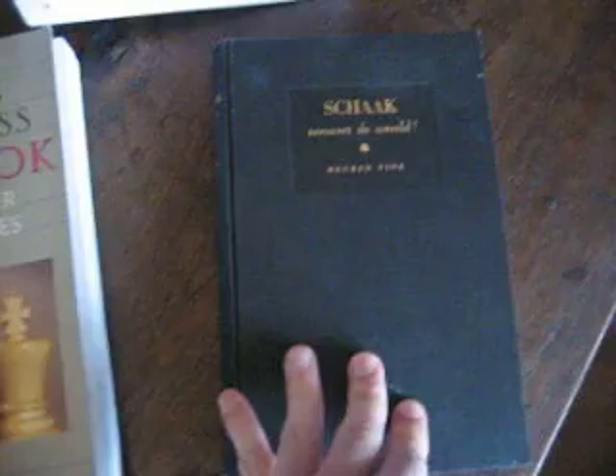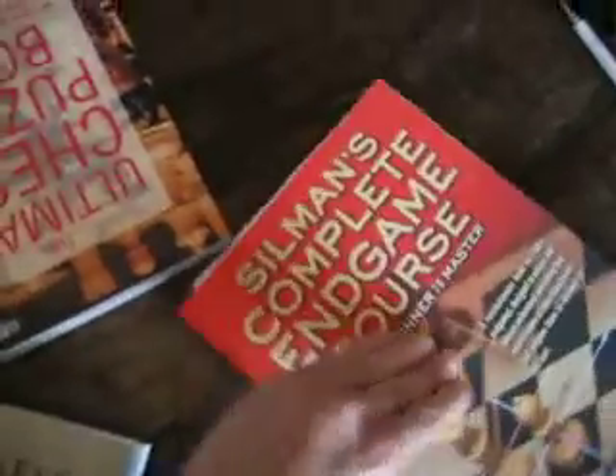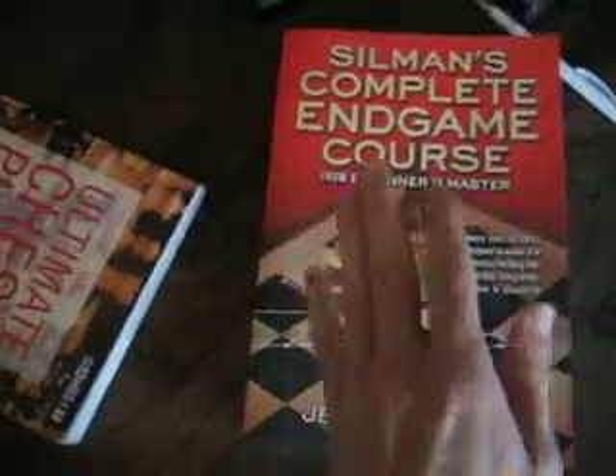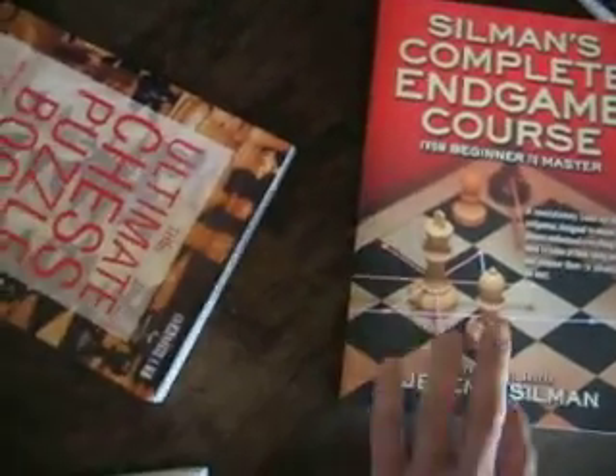Now this is a Dutch copy of 'Chess Conquers the World' by Ruben Fein. The owner bought it on December 5th, 1946. December 6th is what's called in Holland Sinterklaas — a kind of celebration similar to Christmas in many other countries. Now this is a beautiful, beautiful book: 'Silman's Complete Endgame Course.' Everyone should read this. It's perfect for all levels, beginners to experts. Very great book.